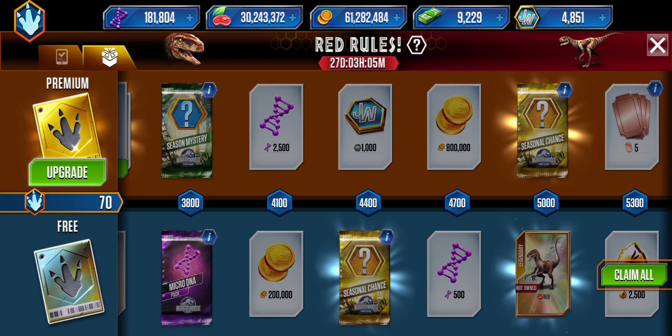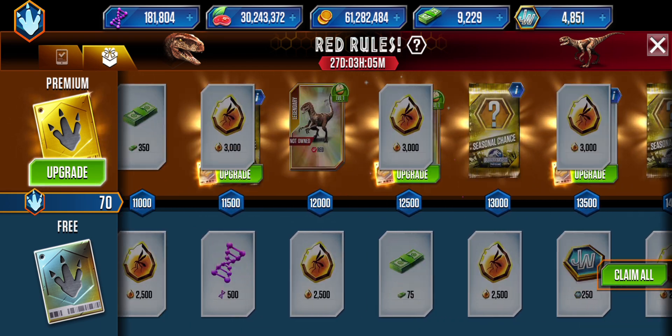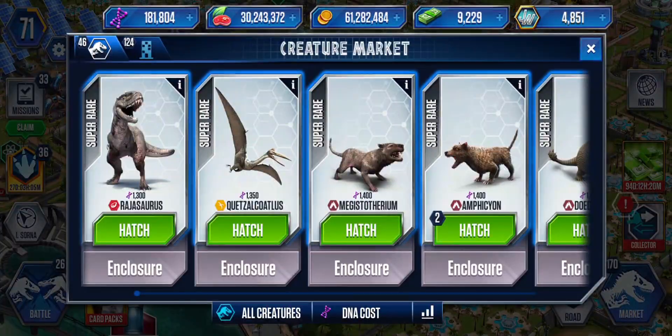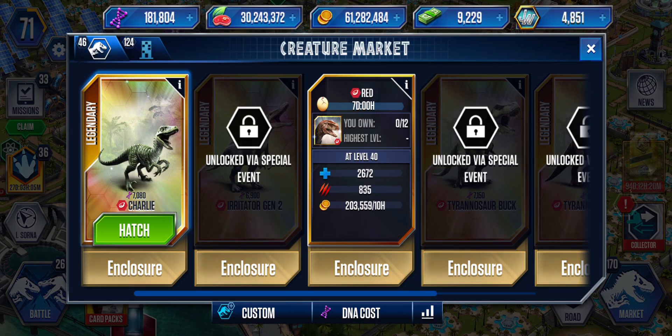You get the Red at 5,000 points, and again at 15,000. Let's see his stats - he's level 40. He has 2,672 health and 835 attack, and he makes 203,559 coins every 10 hours.